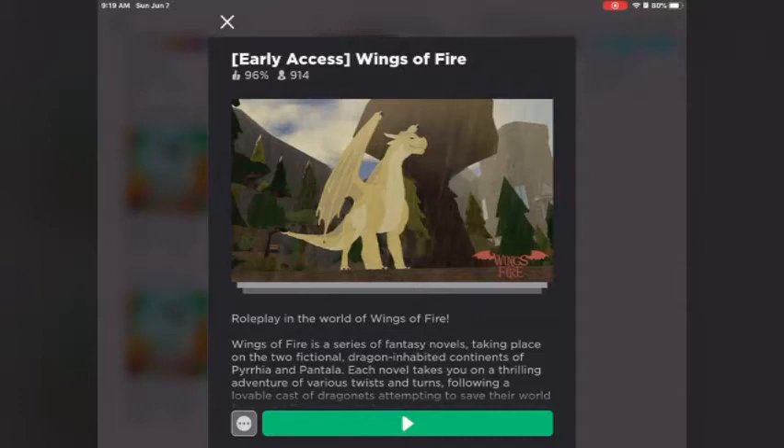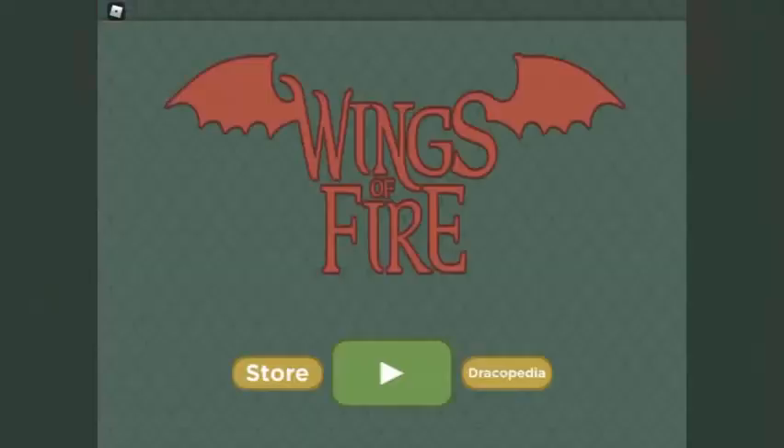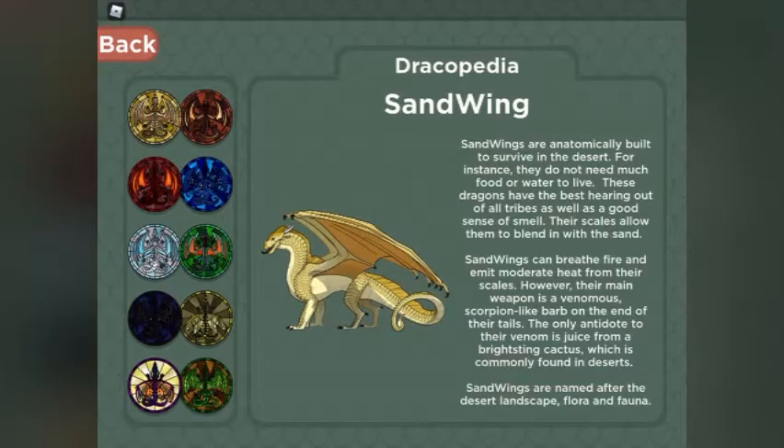The newest dragon is the Sandwing, however that will change with the Ice Wings — the Ice Wings will be the newest dragon. We're going to jump in, and I'm going to show you guys the Dragopedia, but I'm not going to show you all my characters because that's going to take quite a bit of time. So, we have the Sandwing. I'll let you guys pause and read each one if you want; if not, just keep watching for the pictures. We've got the Mudwing, the Skywing.